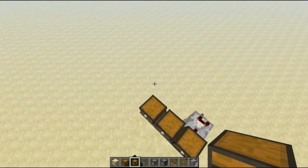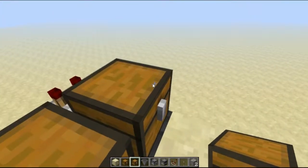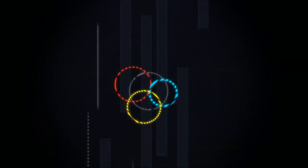The chest orientation doesn't really matter. Once you have it all set up, this would be your fuel input, this is where you put in the ores, and this would be the output. Once again, I'm Bryce, thanks so much for watching. I'll see you next time.